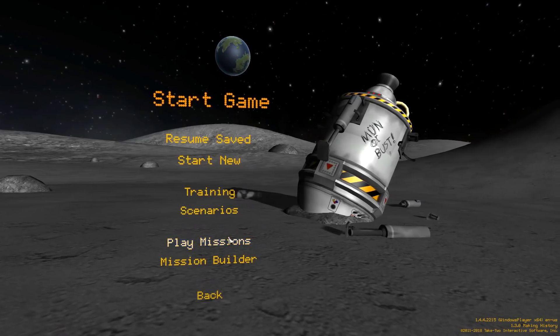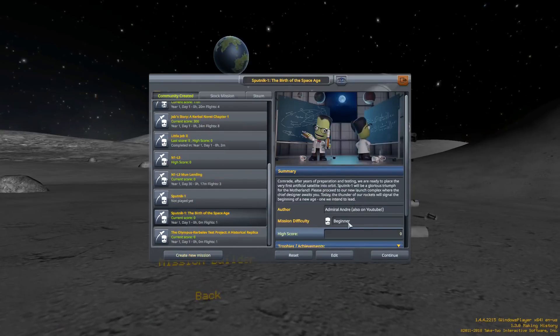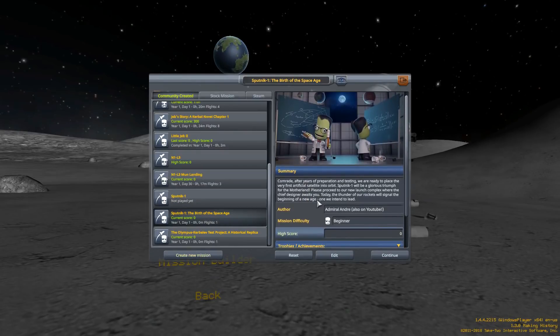So comrades, now of course we go to play missions — Sputnik 1, the birth of the space age. This is a beginner mission, as I said. Let me read this for you again. Comrade, after years of preparation and testing, we are ready to place the very first artificial satellite into orbit. Sputnik 1 will be a glorious triumph for the motherland. Please proceed to our new launch complex where the chief designer awaits you. Today, the thunder of our rockets will signal the beginning of a new age — one we intend to lead.